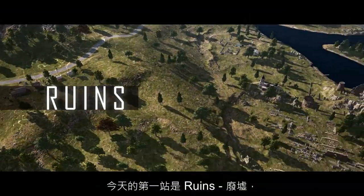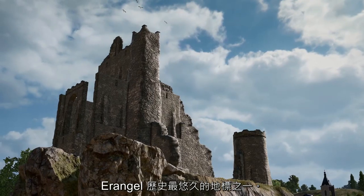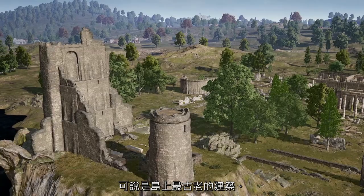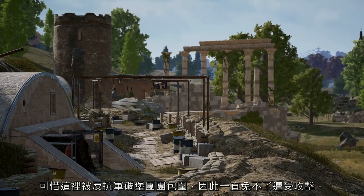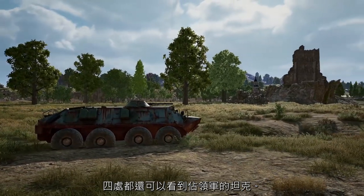Our first stop today is simply known as the Ruins, and is one of Erangel's most historic landmarks. What you're seeing is actually the remaining foundation of a giant castle that predates most other structures on the island. Unfortunately, with resistance bunkers lining its border, it was always at risk of attack, as we can see from the occupation's tanks still lying around.